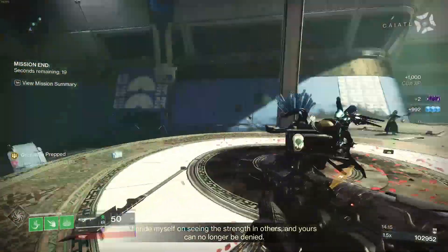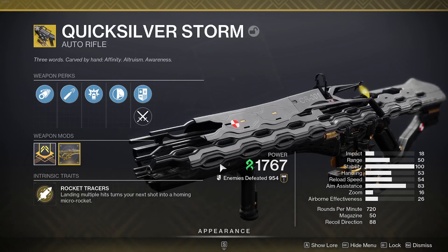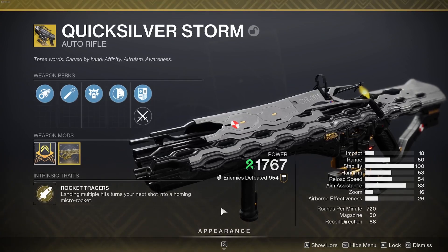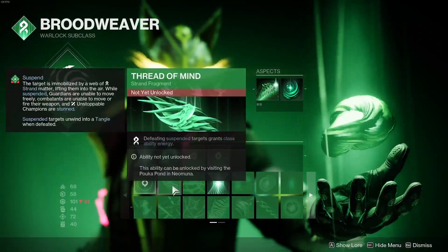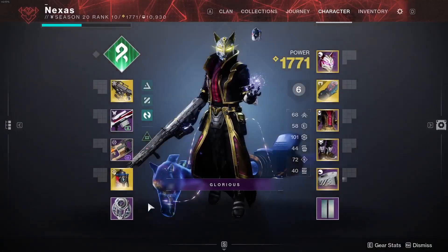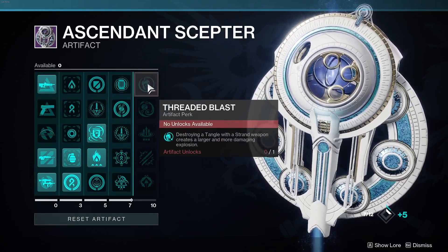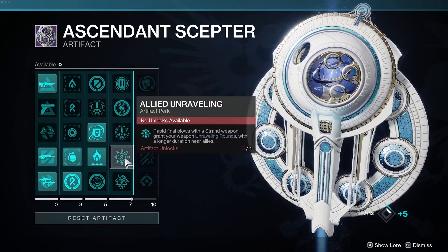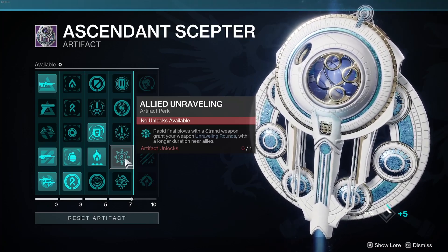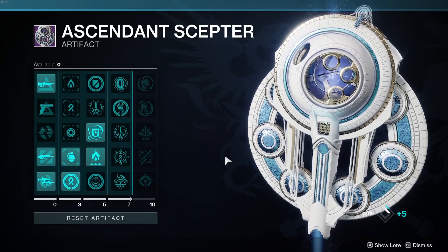The gun is just really beautiful. The catalyst turns it into a different beast. There are aspects that synergize well: defeating suspended targets grants class ability energy, and damaging targets with a tangle grants melee energy. For seasonal mods there's Untangler to suspend targets, Threaded Blast which makes destroying a tangle with a strand weapon create a larger explosion, and Allied Unraveling which grants unraveling rounds after rapid strand weapon final blows near allies. It blends so well with strand overall.